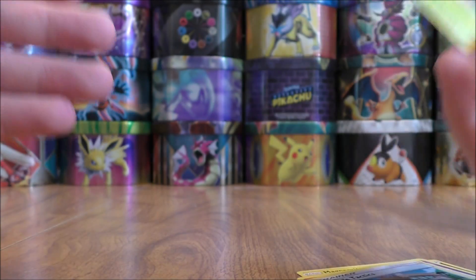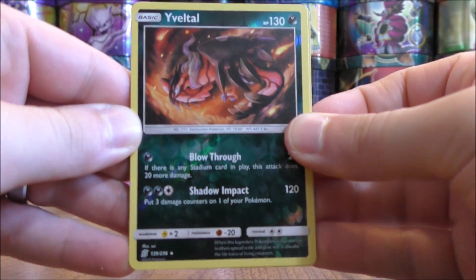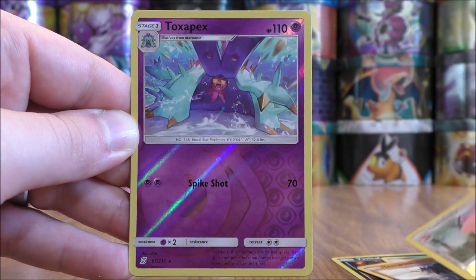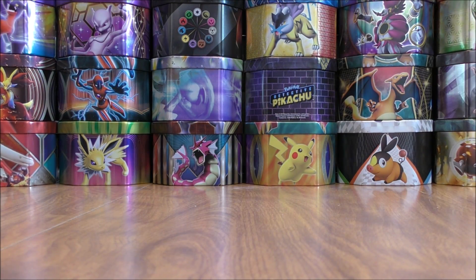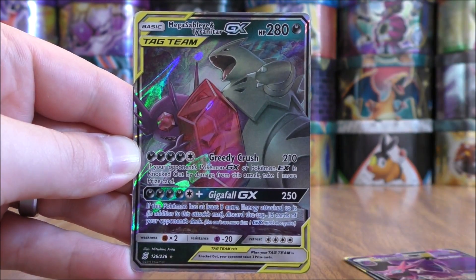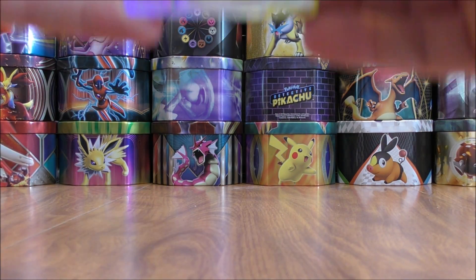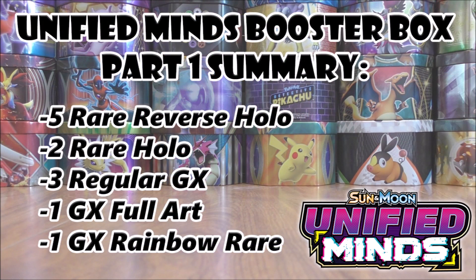So I can summarize my pulls now. Couldn't have been any better pulling that GX Rainbow Rare of Mewtwo and Mew. Out of part one I was able to pull out five rare reverse holos: Eviolite, Alolan Marowak, Turtonator, Lickilicky, and Toxapex. Two rare holos: Garchomp and Tapu Koko. For the ultra rares and the one secret rare: three regular GX — Slowpoke and Psyduck, Naganadel, and Mega Sableye and Tyranitar; one GX full art — Rowlet and Alolan Exeggutor; and the best pull of the opening, the Mewtwo and Mew GX Rainbow Rare.